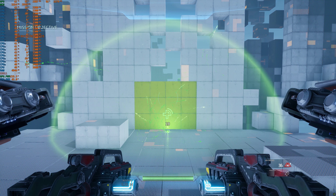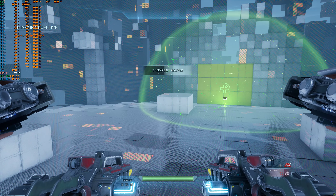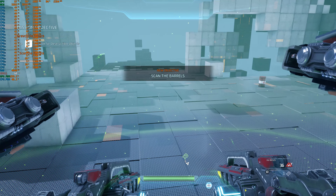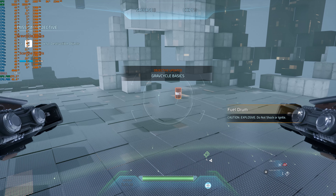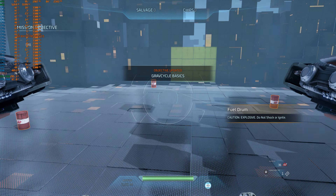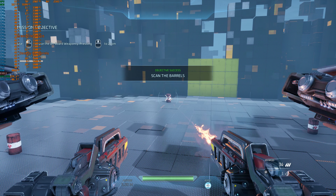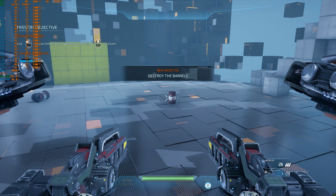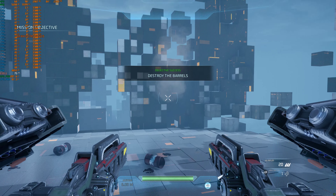You're doing very well. Let's move on to scan mode. You can scan for objects in the environment by using your scan control. Great. Shoot that barrel. A new path is now open — proceed when ready.